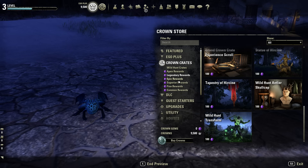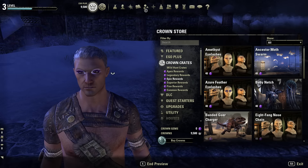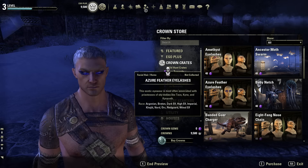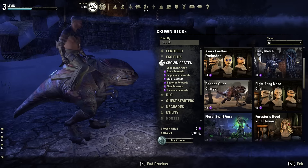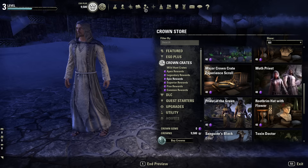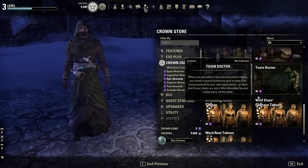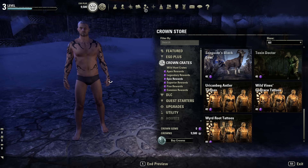Under Epic we have some character creation options — a Moth Swarm, really interesting eyelashes, a Baby Netch, some mounts, more cosmetics, and a Moth costume. It's safe to say these are just purely cosmetics from the RNG Store. Nothing pay-to-win here.